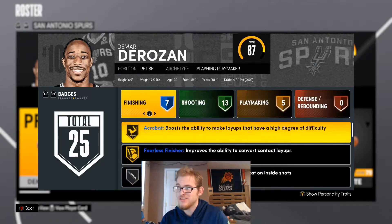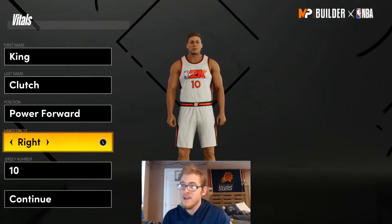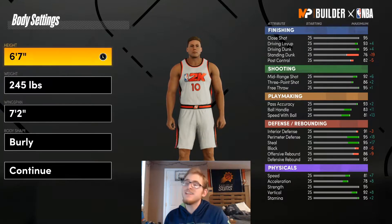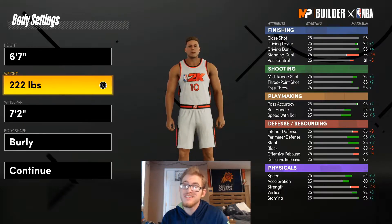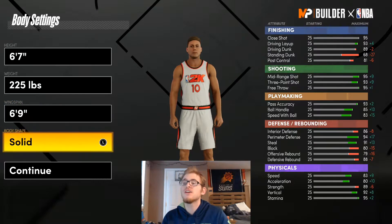He doesn't have any defensive badges — I'm just letting you guys know that. But I'm going to go ahead and show you guys how you can build DeMar DeRozan here in 2K21. Power forward, right-handed, jersey number 10. Now DeMar DeRozan is 6'6", so the smallest we can go is 6'7", so we'll go with that. He is right around 220 pounds, so since we went 6'7" I'm going to go 225. He does have a 6'9" wingspan, so that's what we're going to go with.